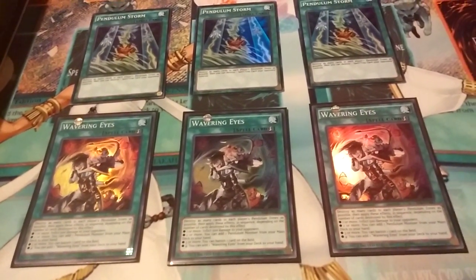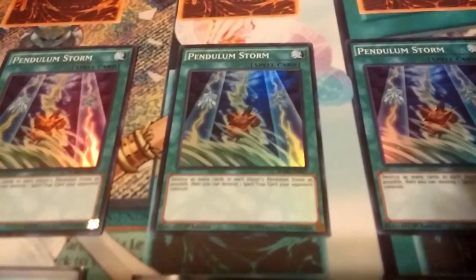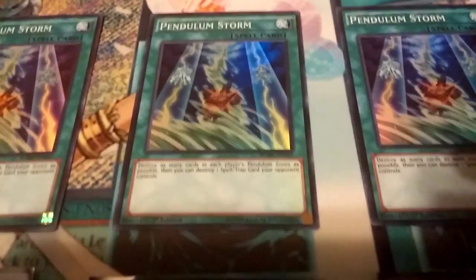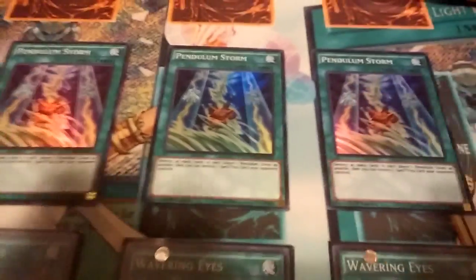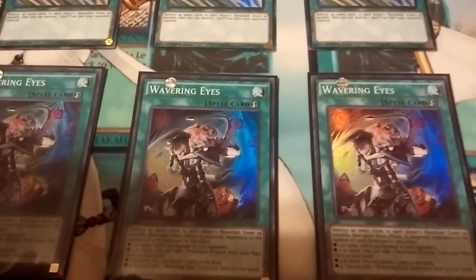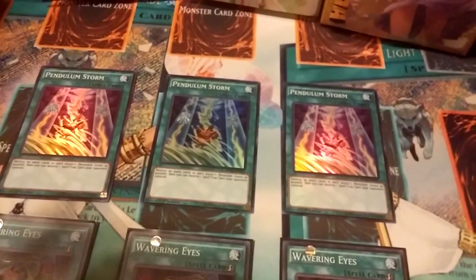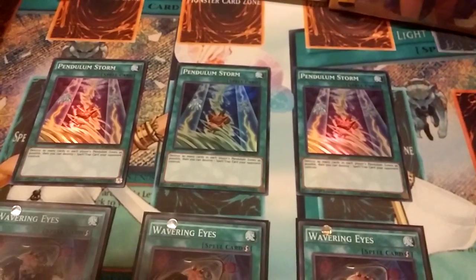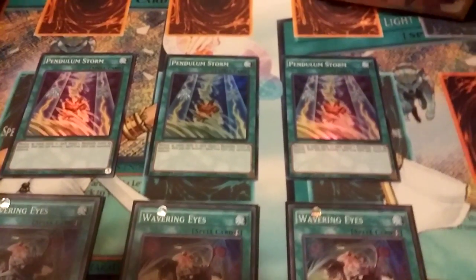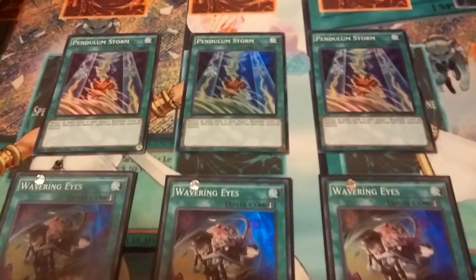Especially when you're up a game, you don't want to go to game three. Pendulum Storm relates to Wavering Eyes but won't really shine until Wavering Eyes gets hit or banned. Unlike Igknights, pendulum scales don't pop themselves — luckily Luster Pendulum the Dracoslayer clears up space, and cards like Pendulum Wizard pop them too, making space so you can add whatever you need and clear the pendulum zone.